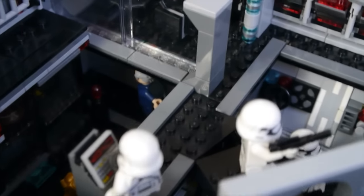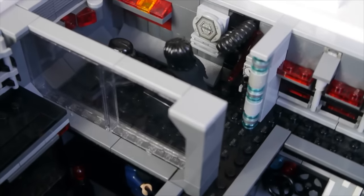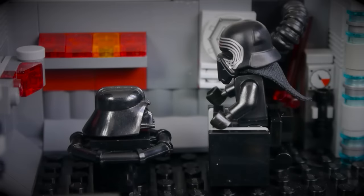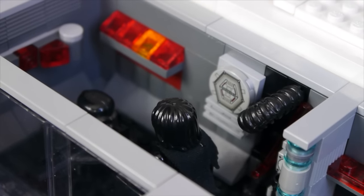If we go the other way, we come to the entrance to Kylo Ren's quarters. In here is Kylo Ren with the Darth Vader helmet. I know this scene was in the film on the Finalizer starship, but here I just decided to put it in Starkiller Base. You can also see there are some pipes on the wall and some other details as well.